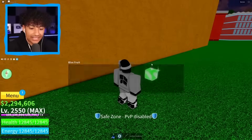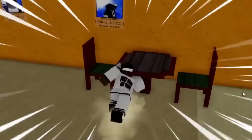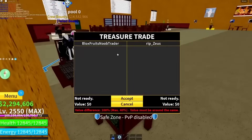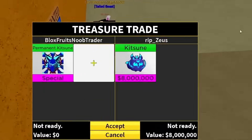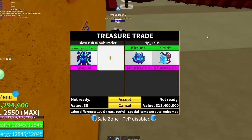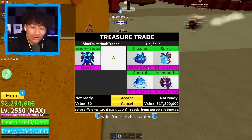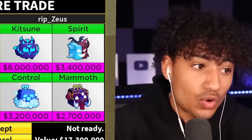Give me something good. Never mind — I am dropping this, I do not want this. There you go — anybody can have the free barrier fruit! Oh, we got somebody — come trade, come over here. Yes! Perm kitsune — what do you got for me buddy? He has one kitsune. Kitsune, spirit, control, mammoth. He said 'please bro.' Should I do it? This is definitely not a fair trade — that is not worth it for me.